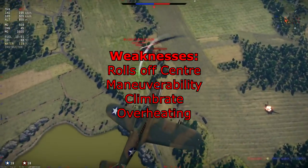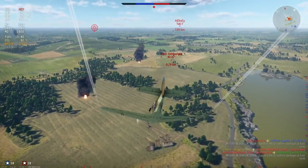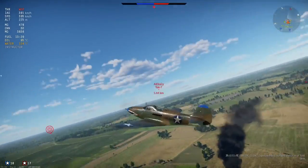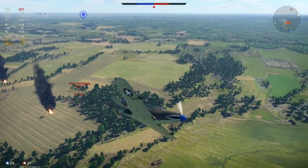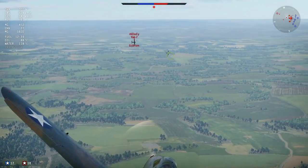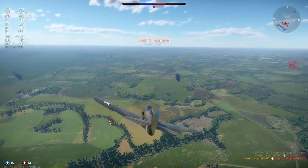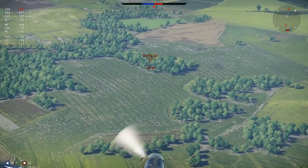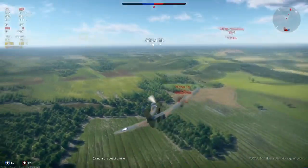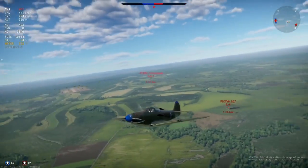The weaknesses: it does roll off center, and in the lower ends of your dive, usually caused by the rudder, when you have to adjust for a target that moves you will pull the nose off the target and miss. Overall maneuverability is not great — it is a pure boom and zoomer and you do not want to get into a turn fight. The climb rate is not great either; you need to take quite a bit of time to side climb to get this plane into position. Overheating is also an issue — you need to watch it, especially at the beginning, and give yourself a little time after the climb to cool her down before going into the merge.